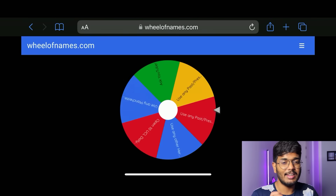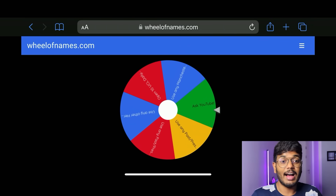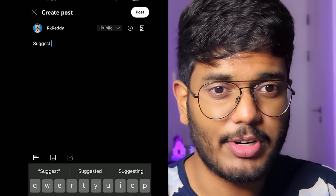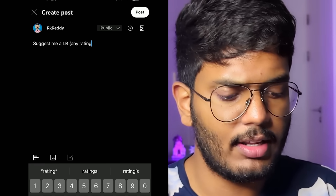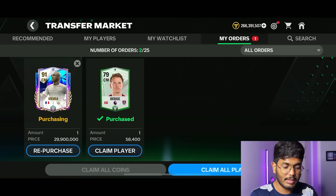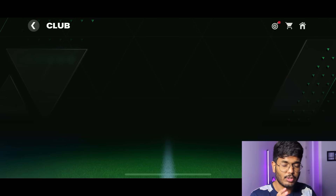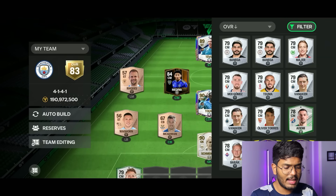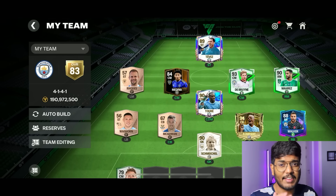Next spin result: ask YouTube! Hopefully my subscribers suggest something good. I'm asking for a left back — any rating they want. In the meantime, the Birch purchase was successful, so he's going on the bench — no way is he going into my starting eleven. Birch enters the team and we're stuck at 83 OVR. Seven spins done, two left — we still need a left mid and a good center back.